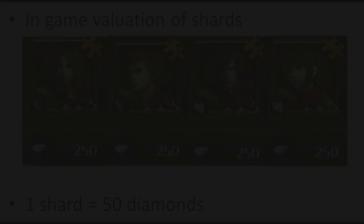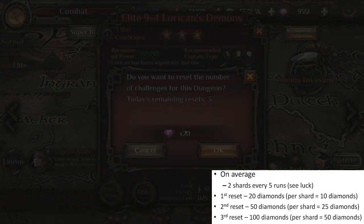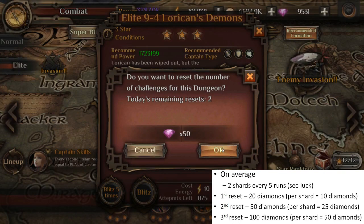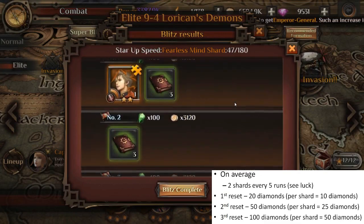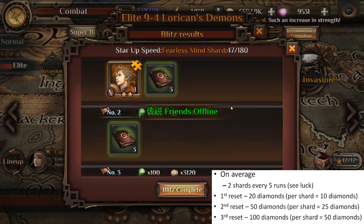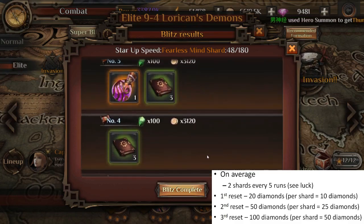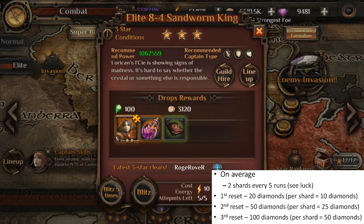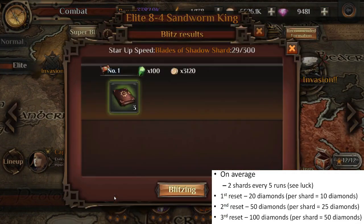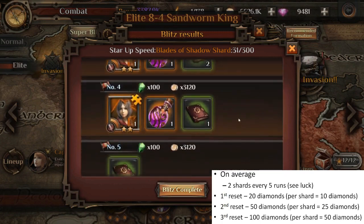When doing your elite dungeons you get to reset three times a day. The first reset is 20 diamonds, the second is 50, and the third is 100 diamonds. On average, for every five runs you get two shards. So for the first reset at 20 diamonds, if you get two shards, each shard costs you only 10 diamonds — compared to the in-game valuation of 50 diamonds per shard, definitely worth it.